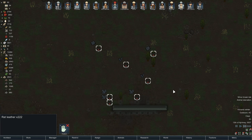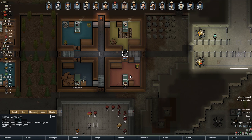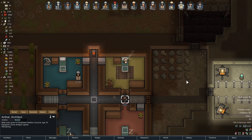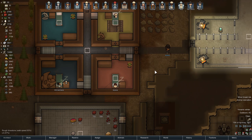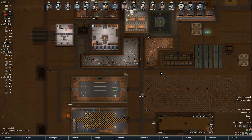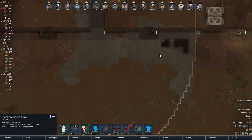Cargo pods - what you got for me? Rat leather. Love it. Beautiful. Possibly professional, but not really. How you doing, Anthal? What are you doing in Duster's room? What are you doing going to Nalania's room? You creepy man. Get out of our colony. But yeah, we're very well protected all things considered.